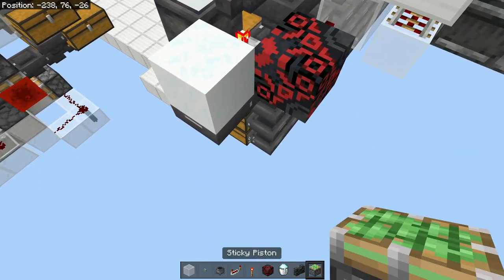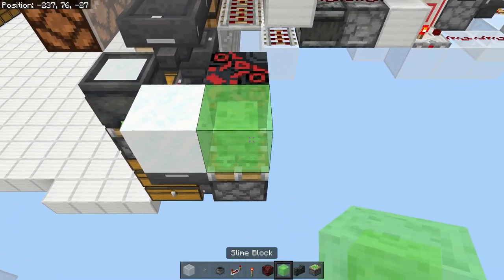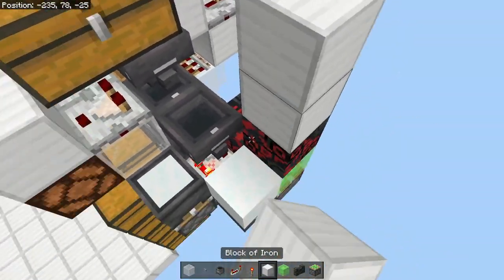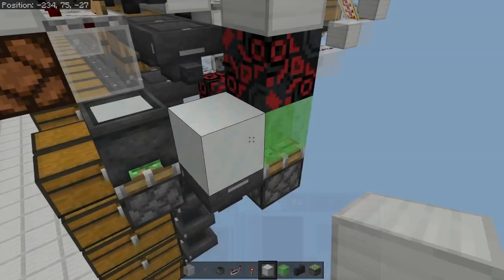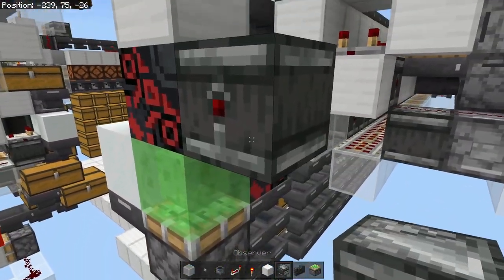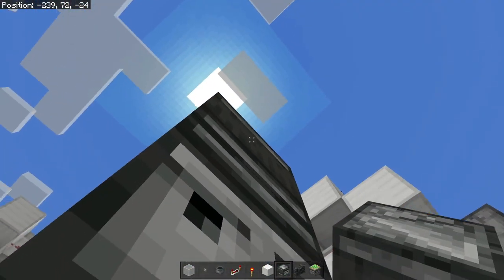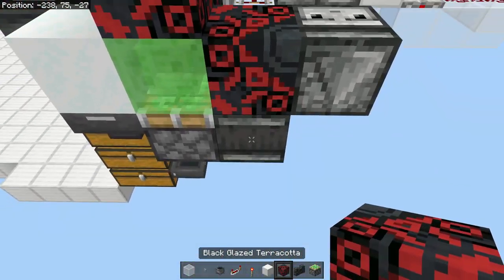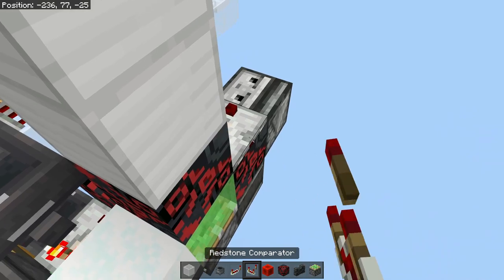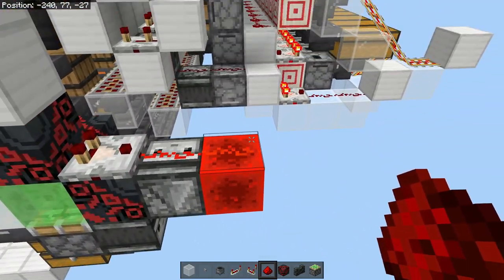We're not sending to boxes yet, so place a piece of powder snow there, a sticky piston on top, next to that one on the same side a sticky block with a movable non-sticky block, two more blocks. Place an observer going into the sticky piston, one coming down, and place any non-sticky block there. Grab our comparators, place one there, a redstone block there, and dust on the observer and the redstone block. When the contents of this shulker box reach signal strength 15, it's going to activate our system.